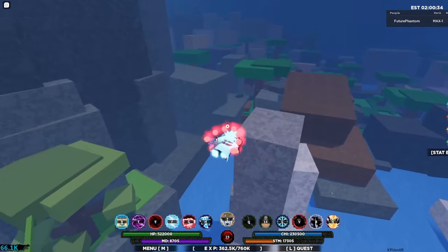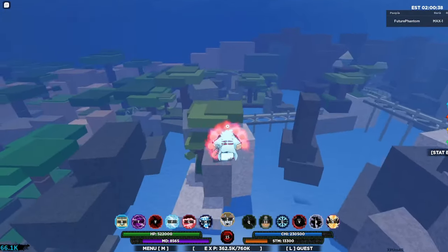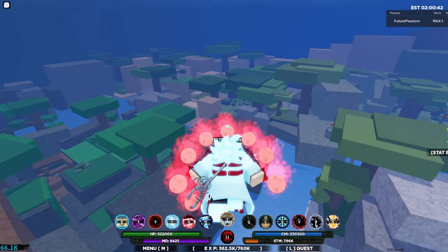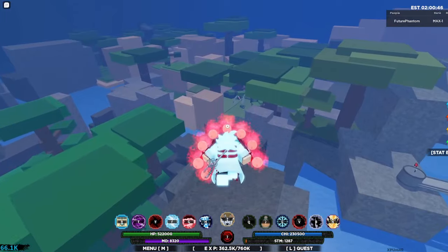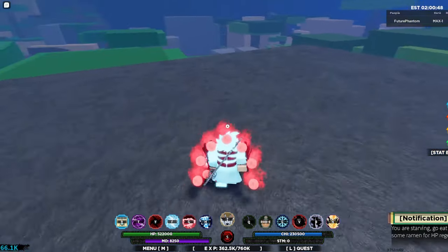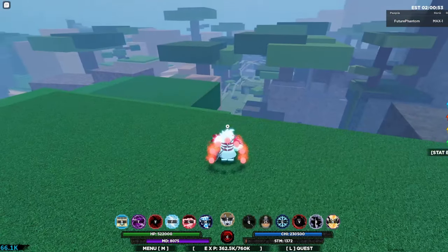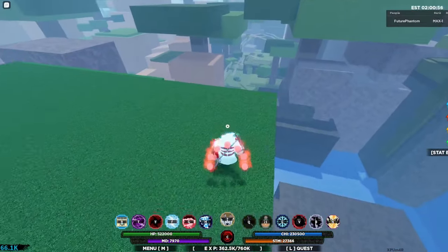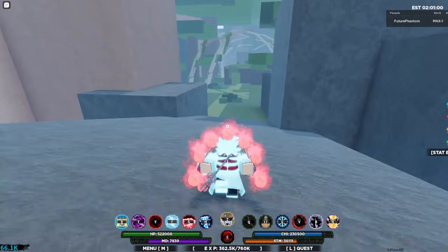Going to go straight past what looks like Orochimaru's hideout in a sense. Going to keep going right down there. You can see it — sort of that area. Out of stamina, tree jump, and tree jump. Right there is where we've got to go.